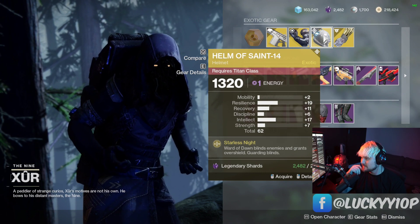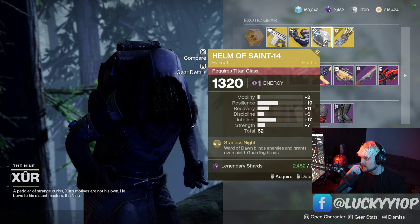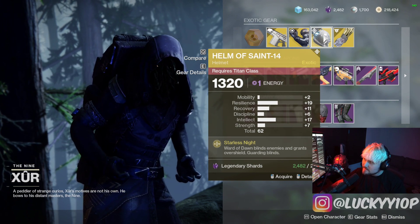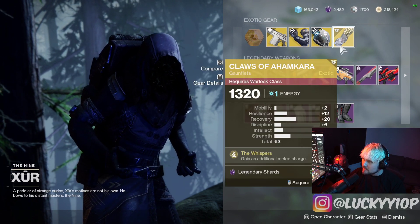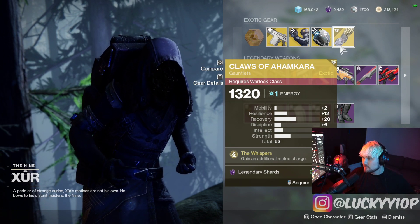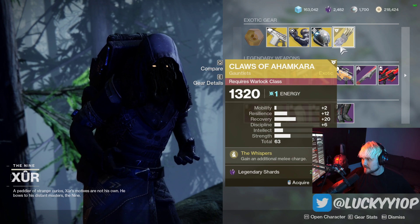Helm of Saint-14 — not a bad distribution, 62 is a little on the lower side. Mid 60s is kind of what you'd be looking for generally from Xur. Then we got a 63 stat Claws of Ahamkara with 20 recovery.